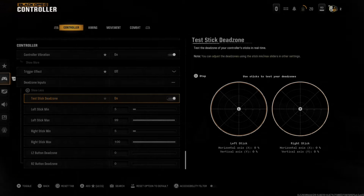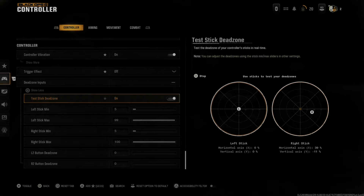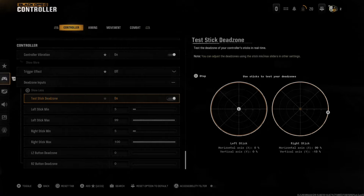On the left stick and the right stick you can see it says 0.0. If I move this around just a little bit you can see it's like 40, 50, 70, 100% right here.